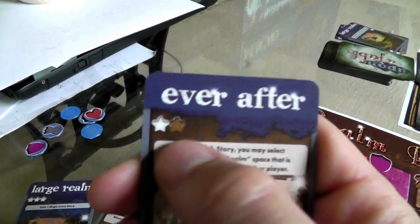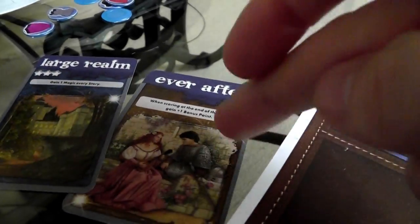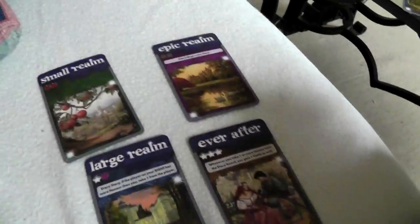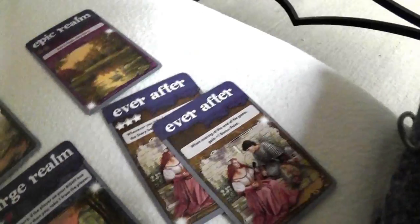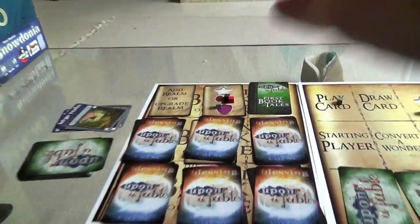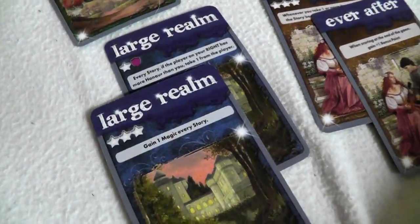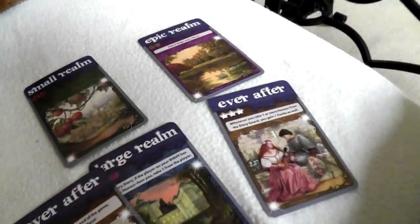We'll see if Jen uses her follower to play what I gave her. Large realm or Ever After card — these choices can be gut-wrenching. Jen got a small realm that only requires one follower, which she can build super easily. She also drew some other options. She's going to give me an Ever After that costs four of any cube but lets me go to any already-claimed space once per story. She discards the epic realm. Meanwhile, I'm going to discard the large realm I drew and take the Ever After that gives a bonus point at game end. I also gave Jen the other Ever After I had.